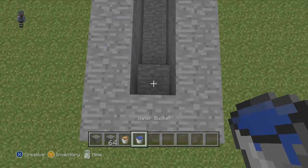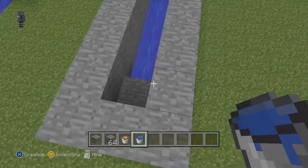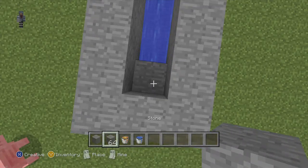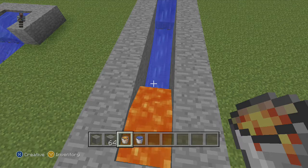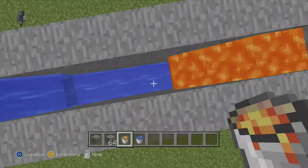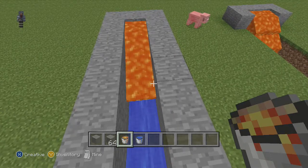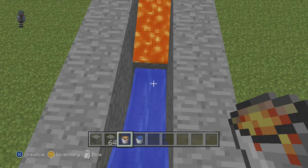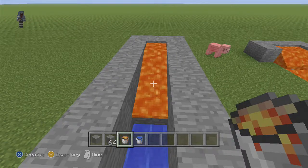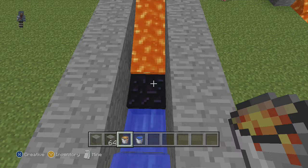This is pretty much how you're going to want to make it. You add some water, of course, and now you add the lava. I think I just showed you how to make a cobblestone generator. But yeah, that's what you do — you mix water and lava, as you can clearly see.